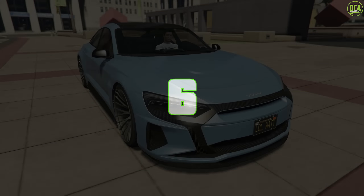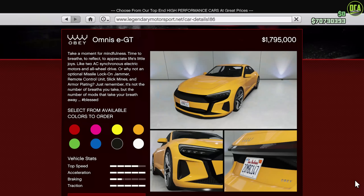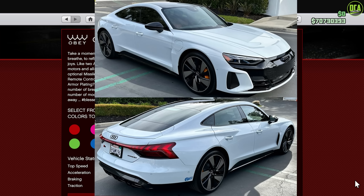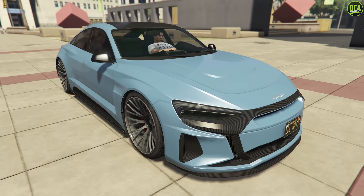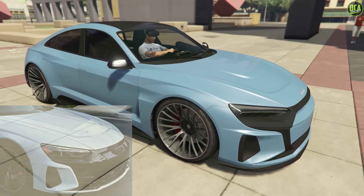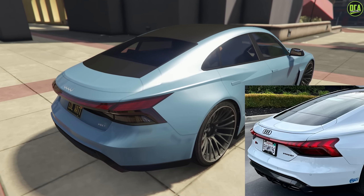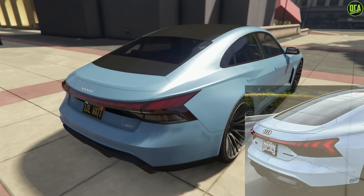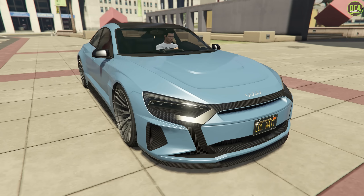Moving on to number 6, we have the Obey Omnis EGT. This car is available from the Legendary Motorsport website for just under $1.8 million. It's primarily based on the Audi e-tron GT, and honestly it's pretty wild how close this one is. The headlights and front grille are a little off, but the rest of the car — it's really hard to find any major differences. Even the taillight shape is pretty spot-on. Plus, Rockstar even incorporated the active rear spoiler just like the real one. Just a fantastic car model on this one.